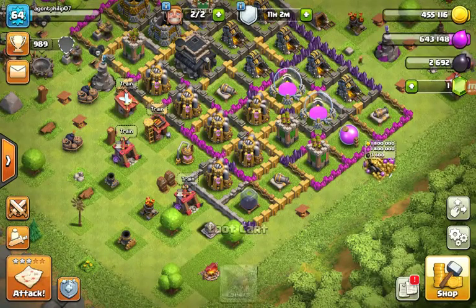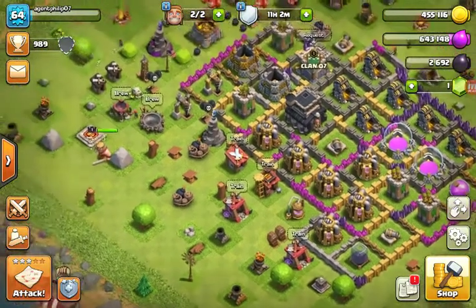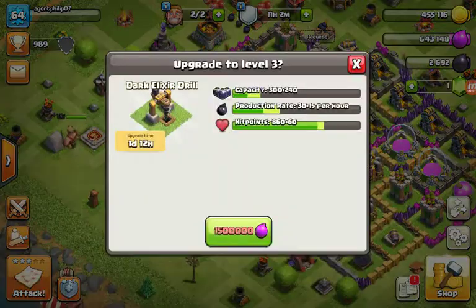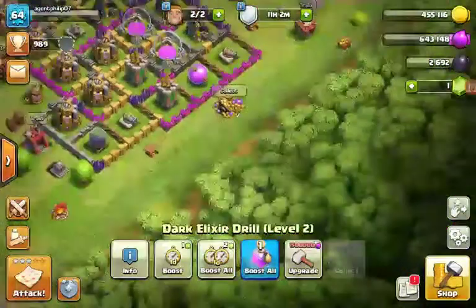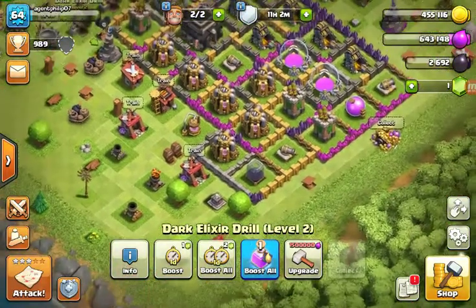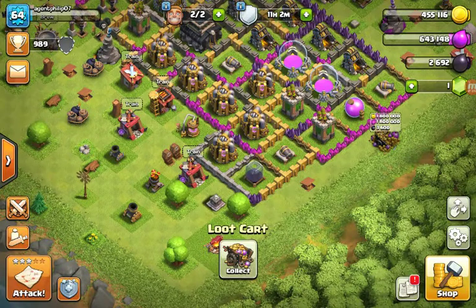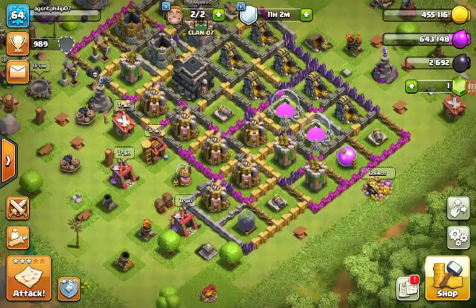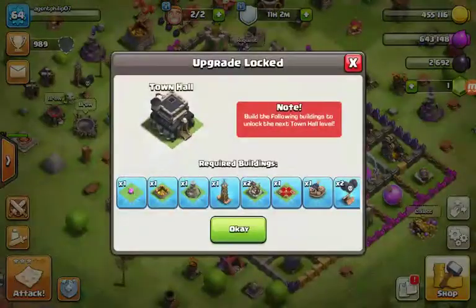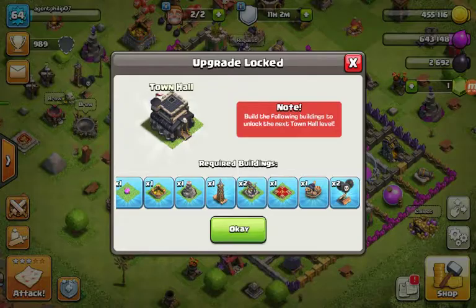I don't have that many resources. I don't want to collect this because I don't think it's worth it, but upgrading this other thing — I just can't unless I wait. It costs 1.5 million, so I'd have enough, unless I upgrade this elixir collector. If I want to upgrade my town hall to level 10, I need to buy all this stuff.